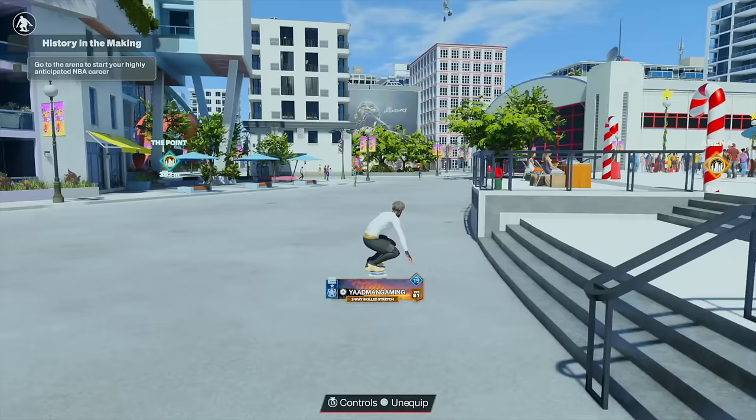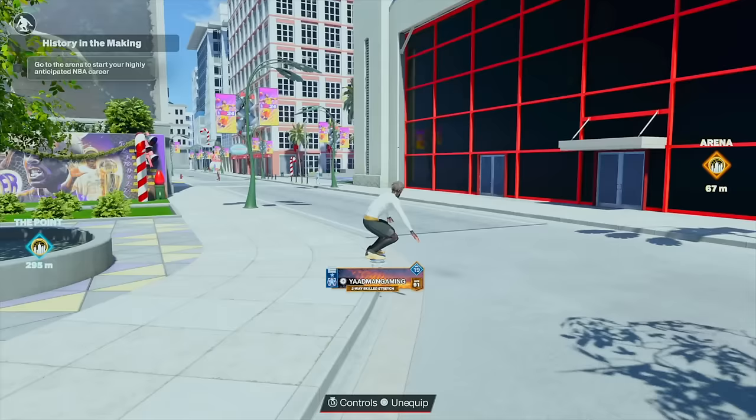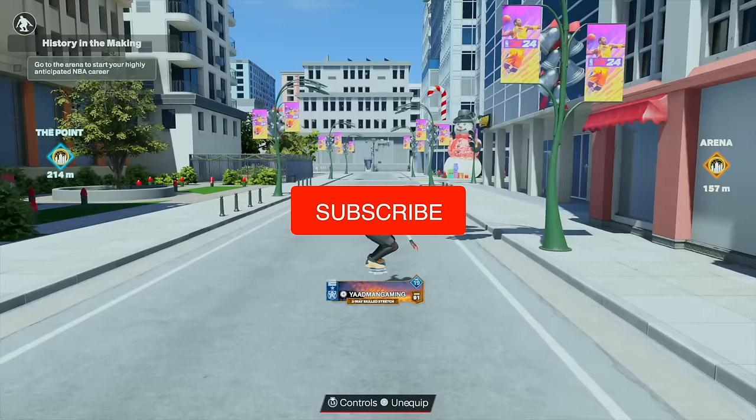I'm going to show you guys the updated sigs that I would recommend. Now it all depends on your dribble style. If you're somebody that uses screens on these builds — which I don't think is best unless you're the popper — I'm not saying you can't do it, you can. But nonetheless, it's all about the style of how you operate with the rock in your hand.